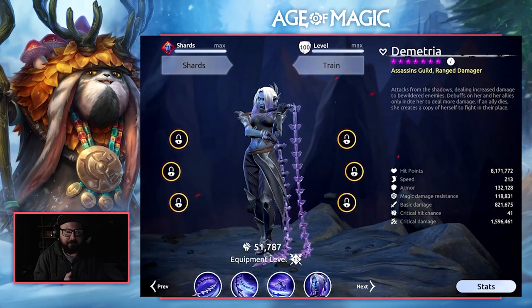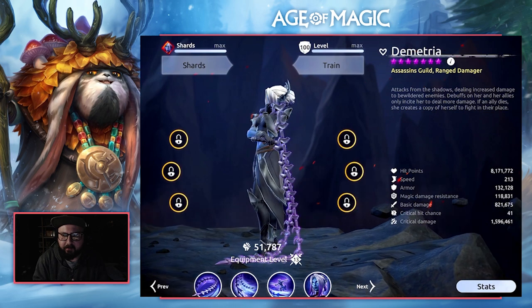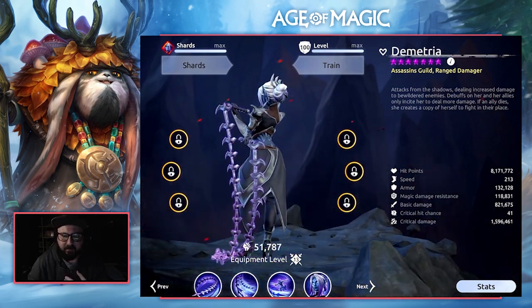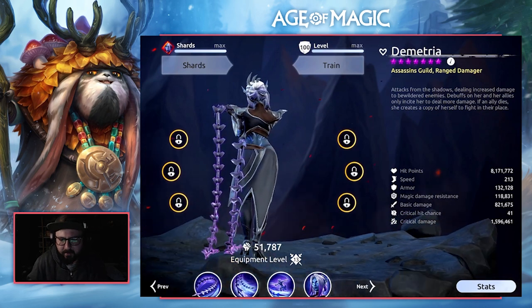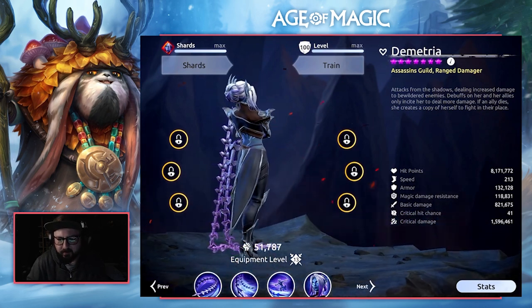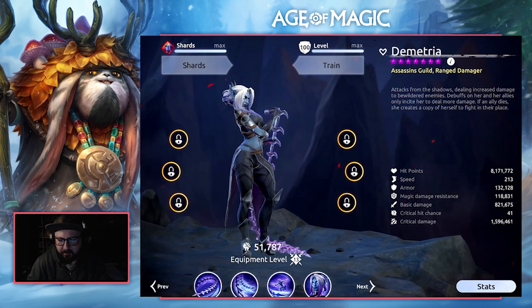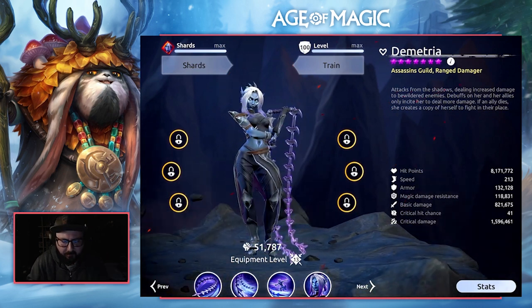Howdy everyone, Pulcher here with an Age of Magic video. In today's video we'll be doing the Hero Spotlight for Demetria, the Ranged Damager for the Assassin's Guild — the fifth playable character, so you now will have a full faction ready to go. We'll be going over her stats, her abilities, and having a bit of a play around with her in the arena.